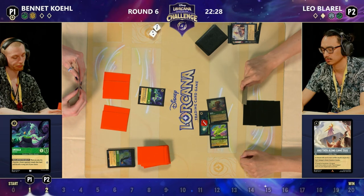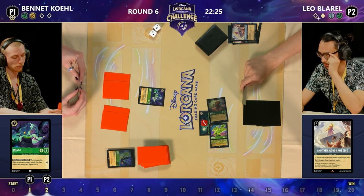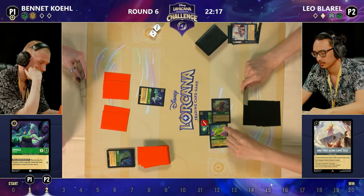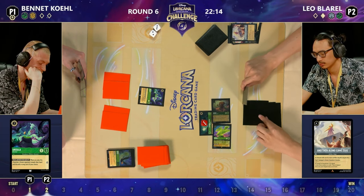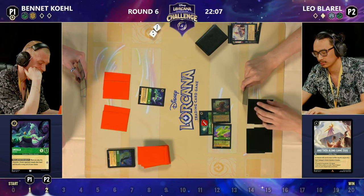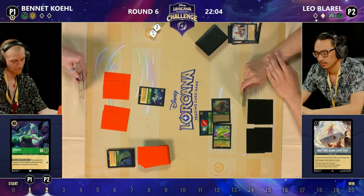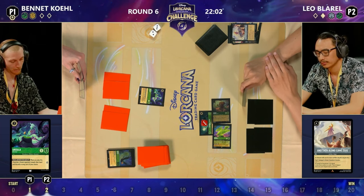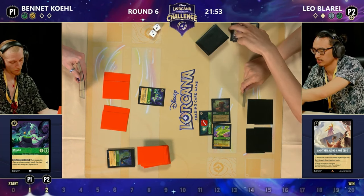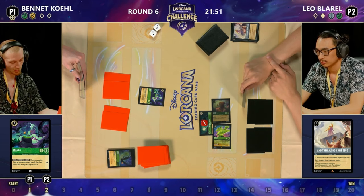Four ink available — they could sing the Sudden Chill with Ursula; that Bucky could be challenged by Ursula to put a damage counter on it. Then if they could remove the cove down the line, that could remove the Bucky. Diablo is evasive so can't be targeted, but it could be targeted by We Don't Talk About Bruno. The problem for Bennett is they're at four ink — they could sing Sudden Chill to discard a card, but then they wouldn't be able to ink the uninkable Diablo to play Bruno.